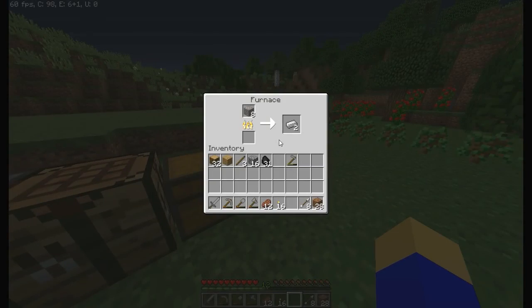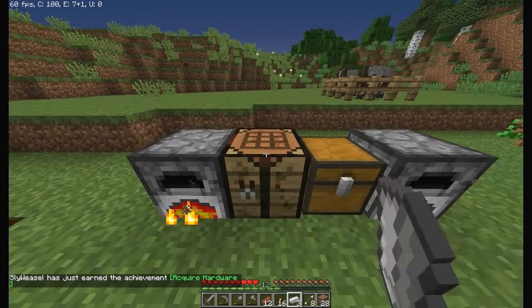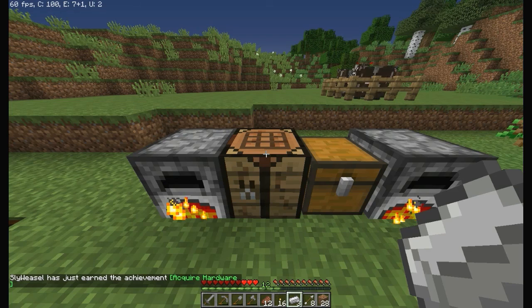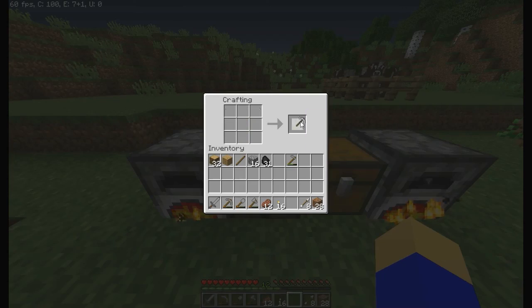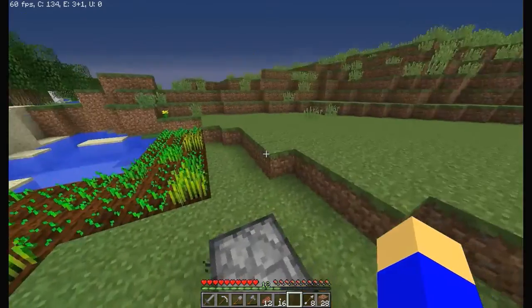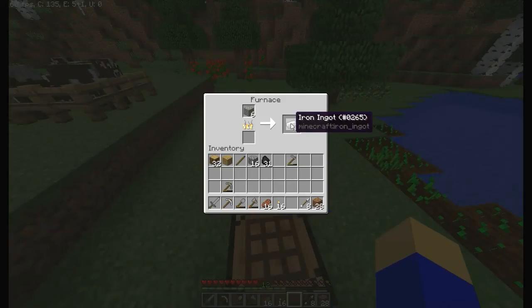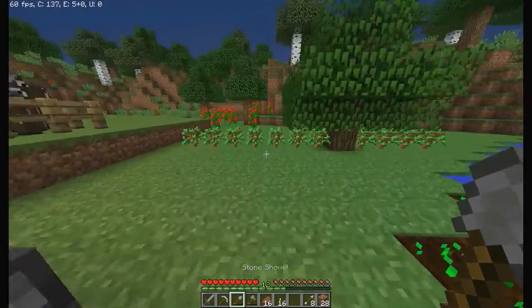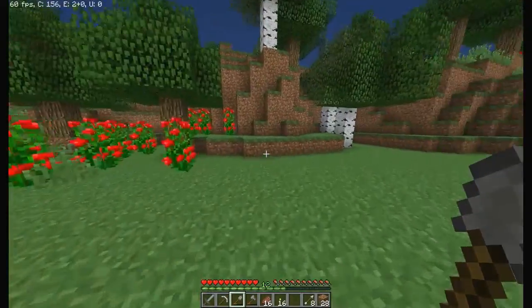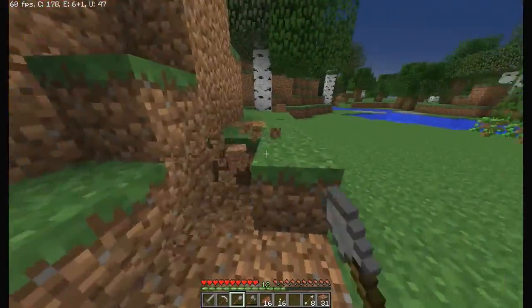We're getting there on this episode. Iron pickaxe time — yes, we did acquire hardware. Wait for that to smelt. I think I'm just gonna dig down until we find something. We're going over to this hill — this looks like a good hill to make a mine out of. We need to level it out a little bit here.